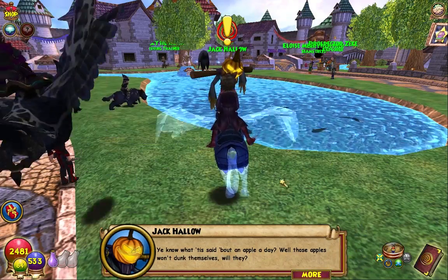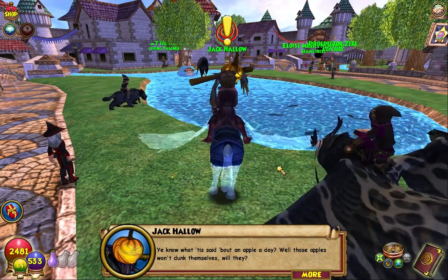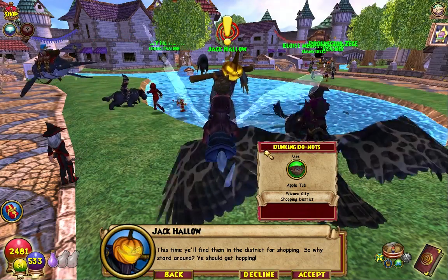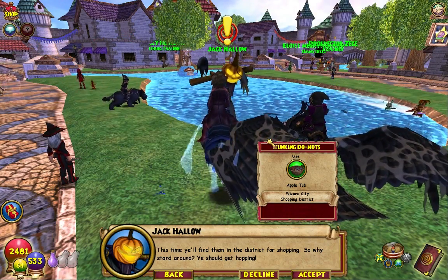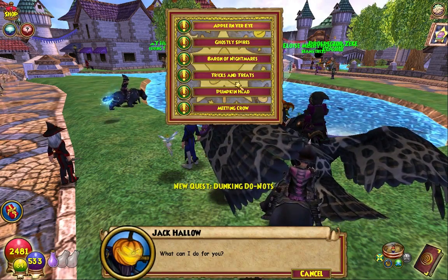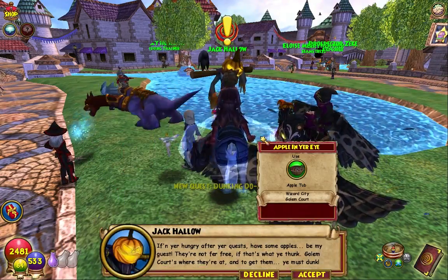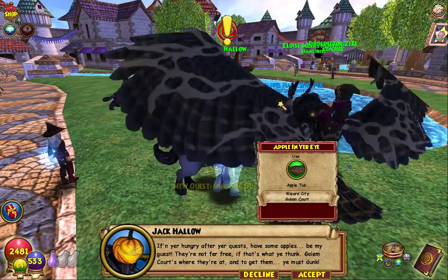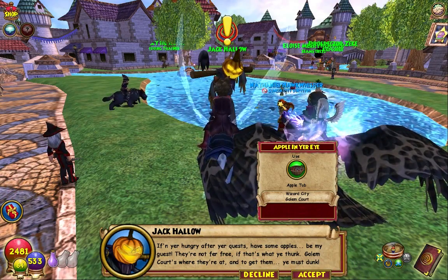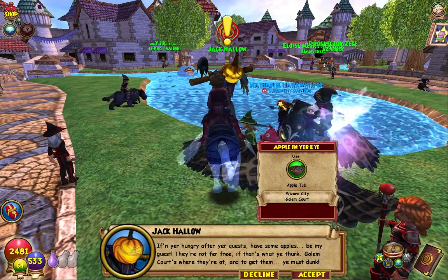Apple dunking quest dialogue: 'What is said about an apple a day — well those apples won't dunk themselves will they? This time you'll find them in the district for shopping, so why stand around ye should get hopping.' And another: 'Even you're hungry after your quests — have some apples be my guest. Golem Court's where they're at and to get them ye must dunk.'